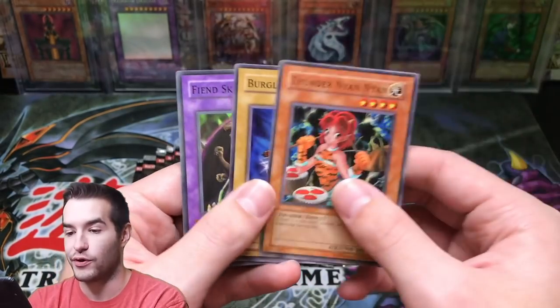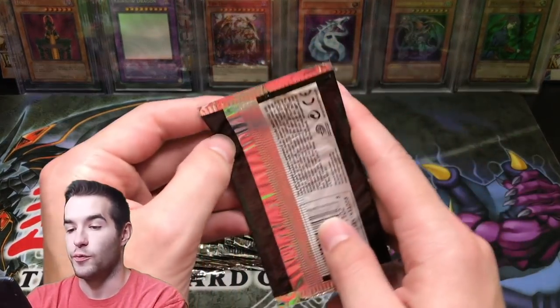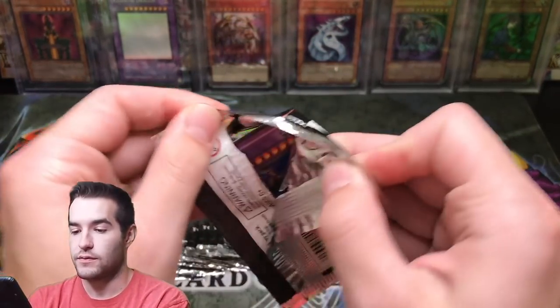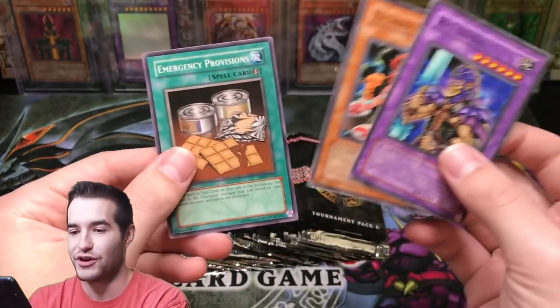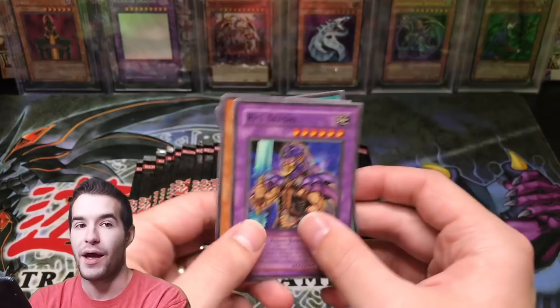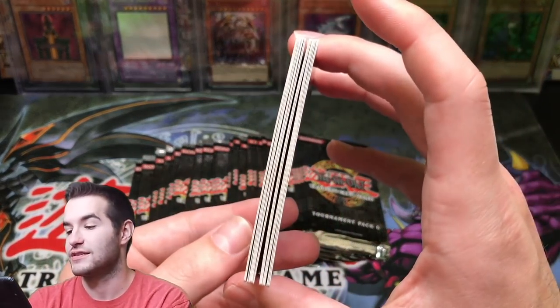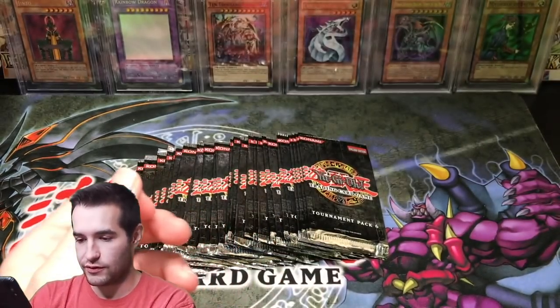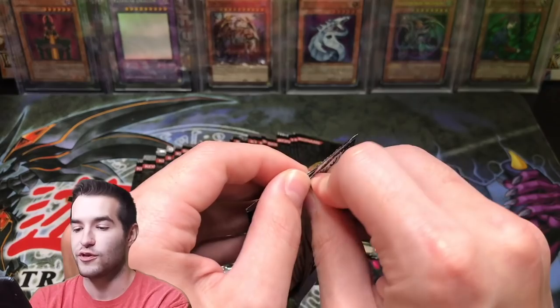Thunder Nyan Nyan, Burglar, and Fiend Skull Dragon. Yeah, we've got a crazy tournament pack opening coming up — it's going to be pretty awesome. Ryusenshi for like the sixth time, so we're really good on goat format — we have plenty of Ryusenshis. Look at these cards — they're kind of bent, a little bit warped, but that's okay. It's just what happens on old cards, especially on the three-card packs.